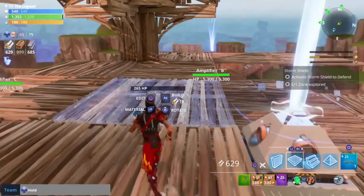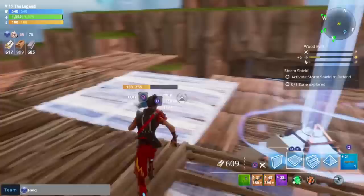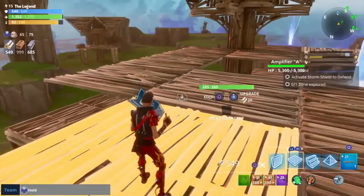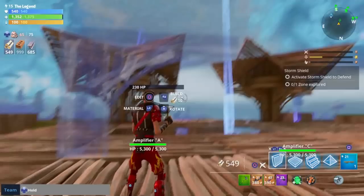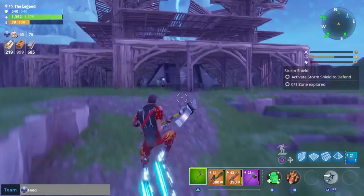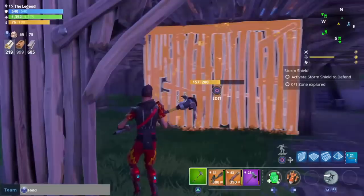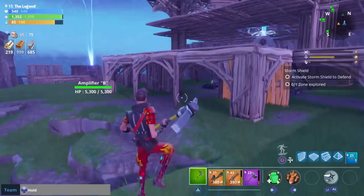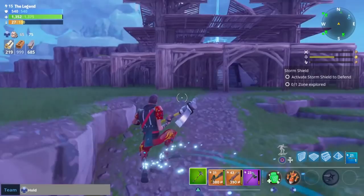I'm going to fill in the rest of the upper area — it's like a smaller circle up here. I'll leave a hole so I can jump up and down. I'll skip through building the last few towers since you already know how to do it. There we go — four towers built, each symmetrical in the same spots. I think I'm going to change these to walls since it's too open right now. That definitely looks nicer — it's all walls now.